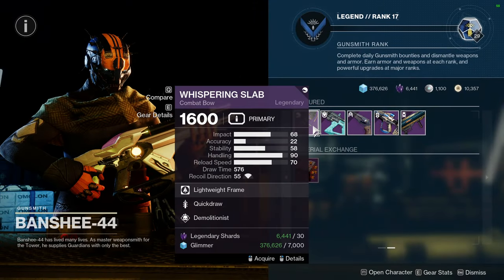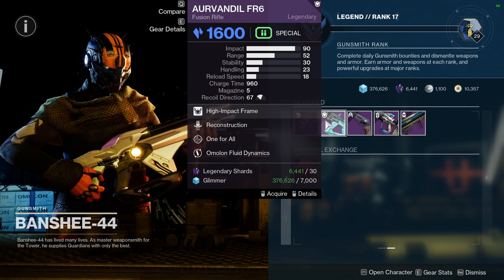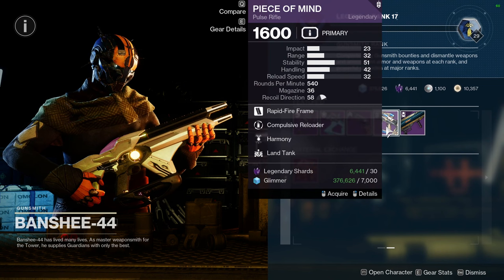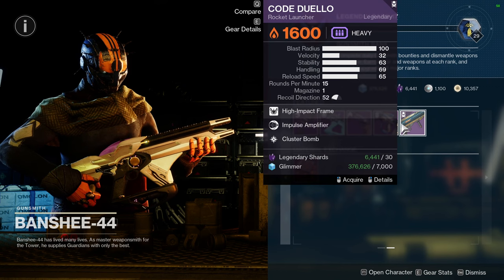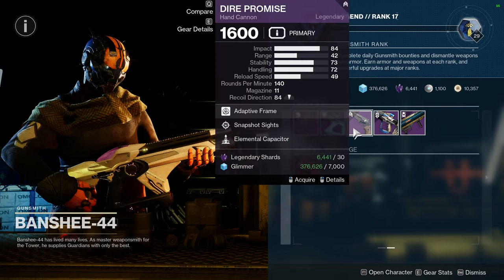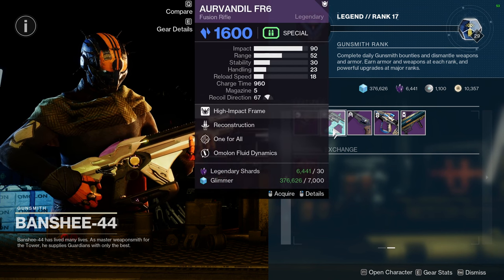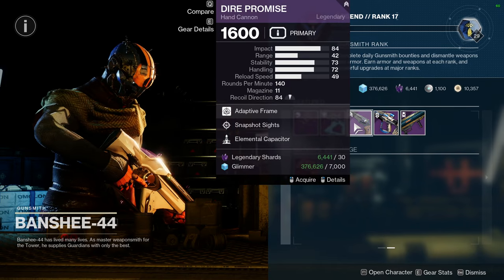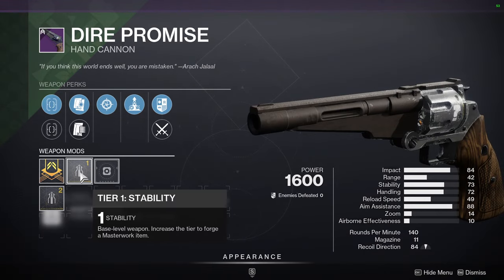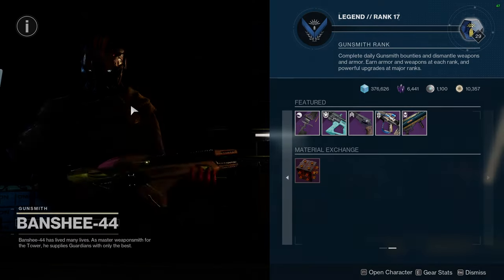As for Banshee, he's selling Whispered Slab with Quickdraw and Demo, which is pretty nice. Arvindel FR6 with Reconstruction and One for All - if it had something else instead of One for All I'd have recommended it. Dire Promise with Snapshot Sights. Elemental Capacitor. Peace of Mind with Compulsive Reloading and Harmony. And Code Duello with Impulse Amplifier and Cluster Bombs. Just to remind you, Peace of Mind is a red border weapon so definitely pick that one up, but I wouldn't recommend most of these. Whispered Slab is interesting with Demo; Arvindel definitely not; Dire Promise - Snapshot Sights is nice but I wouldn't recommend Elemental Capacitor's roll.